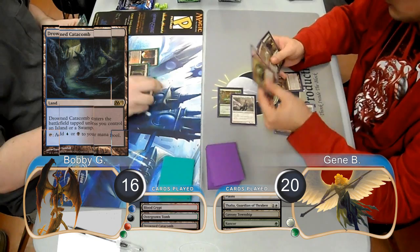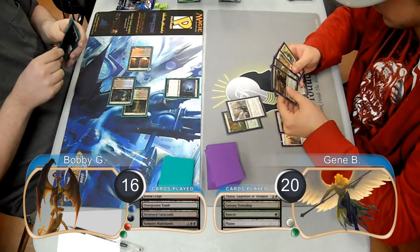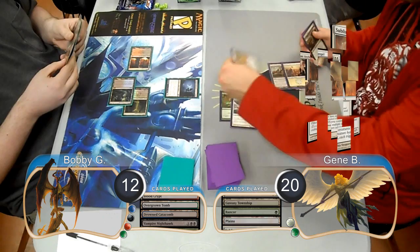Bobby laid down a Drowned Catacomb and played a Vampire Nighthawk on his next turn. However, due to the first strike and trample, he didn't block the Thalia when Jean attacked with it again, taking 4 more and going down to 12. After attacking, Jean played his Sublime Archangel and passed the turn.